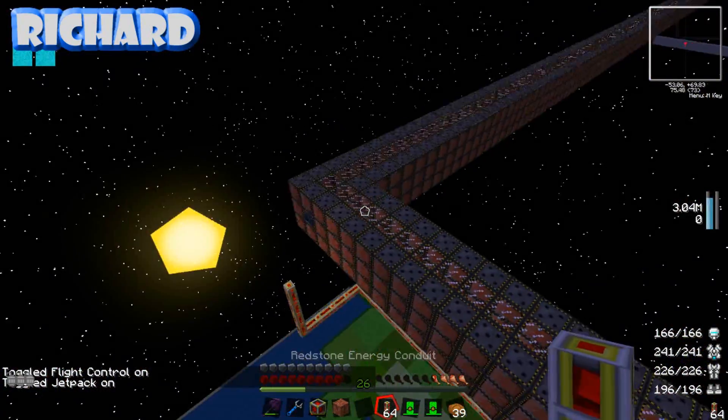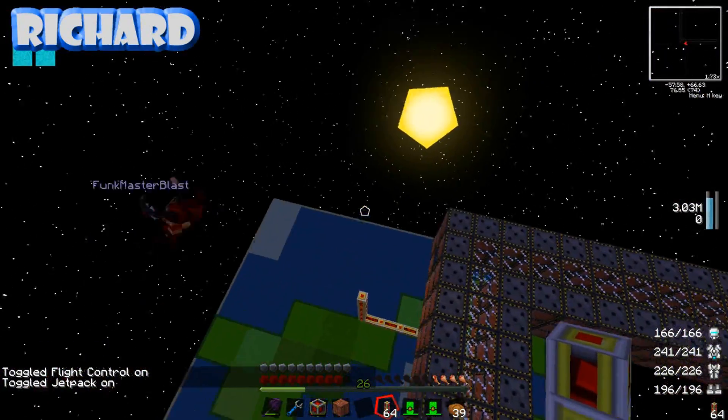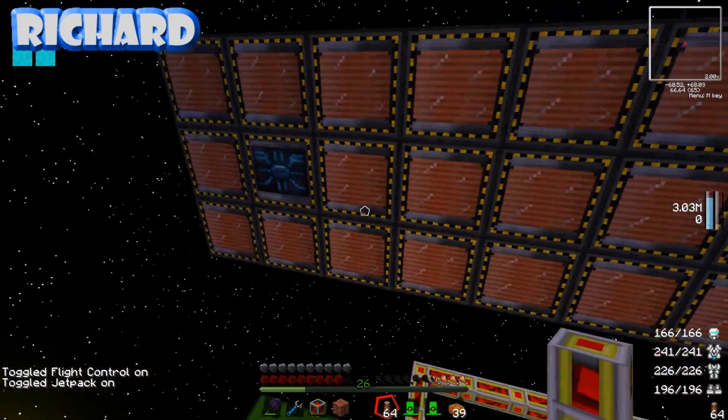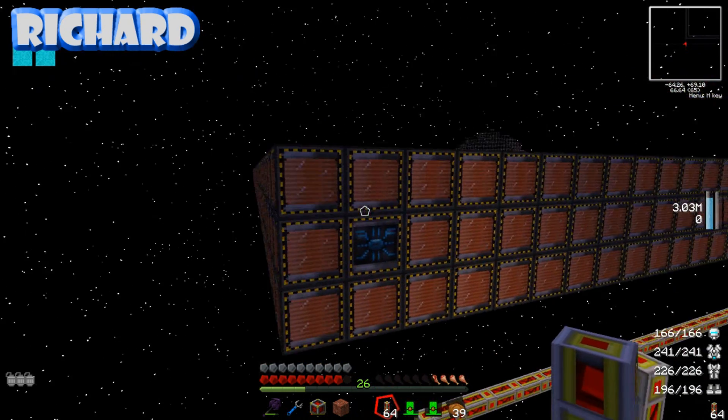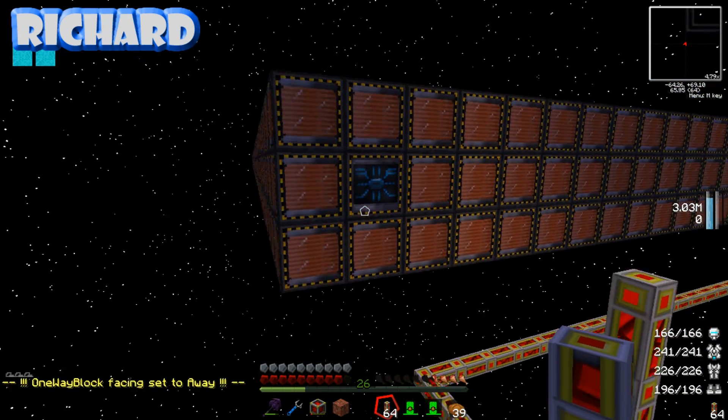I'm over with the power now. Does that not need to be out one block? Yeah, probably. Well, let's try it there, because we can just take out one of the blocks from underneath it so I can get the power in.